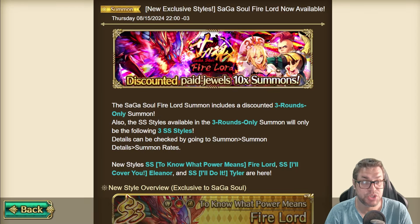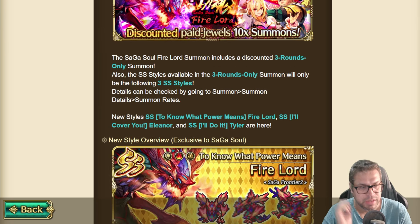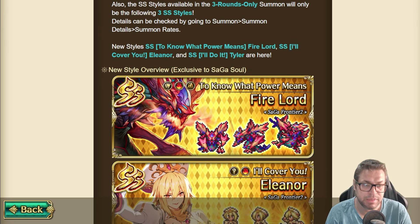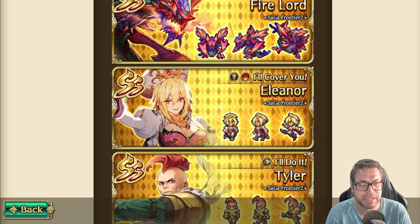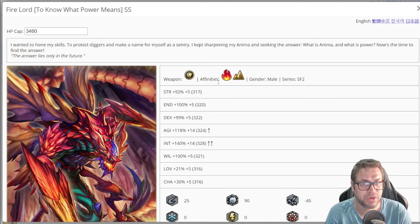What's up guys, this is Shara talking, welcome back to my channel. On today's video I'll be making a full review for the Saga Soul Fire Lord banner, that brings Fire Lord as an AoE damage dealer and debuffer, Eleanor as a debuffer but also defense buffer, and Tyler, a multi-purpose specialist for axe remembrance.